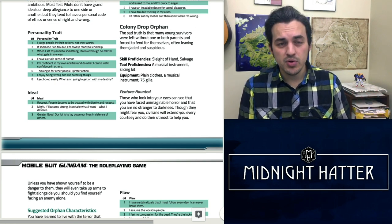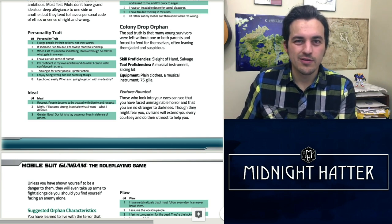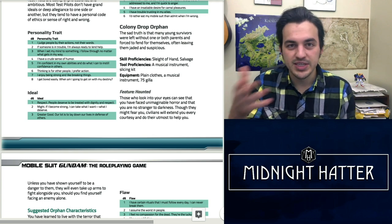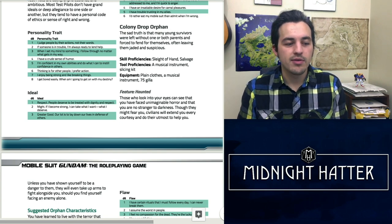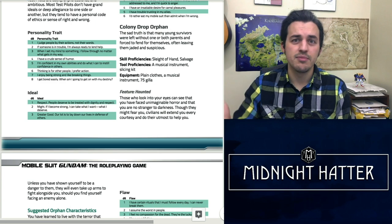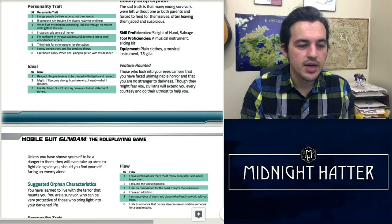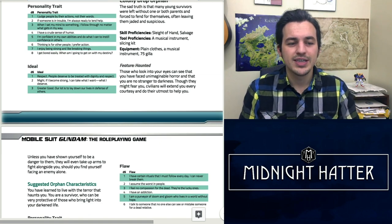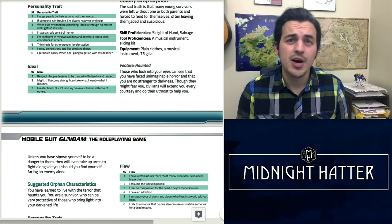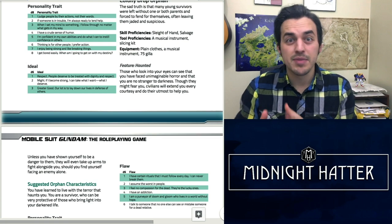The last Earthnoid background is the Colony Drop Orphan. A sad truth of Earthnoids is they have suffered something a Spacenoid never could — losing family in the colony drop operations Zeon pulled, whether in Dublin or Sydney, Australia. Those left behind are scarred forever. I based this on the Haunted One from the Curse of Strahd sourcebook. It lends itself well to Cyber-Newtypes, though it's not exclusive to them. The feature is the Haunted Look — that thousand-yard stare — which makes some people fear you and others respect you, commanding a presence when you enter a room.